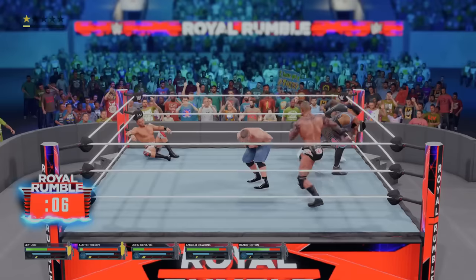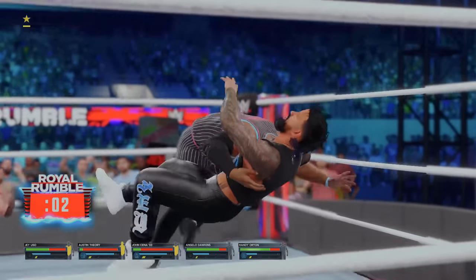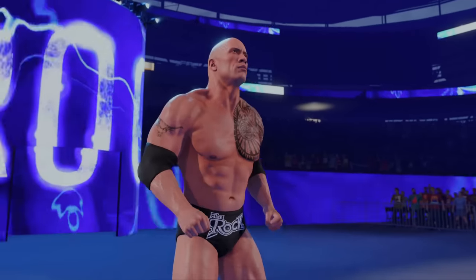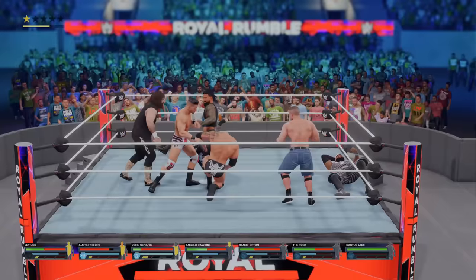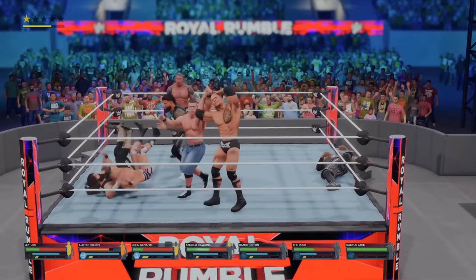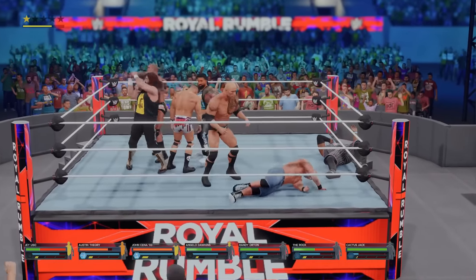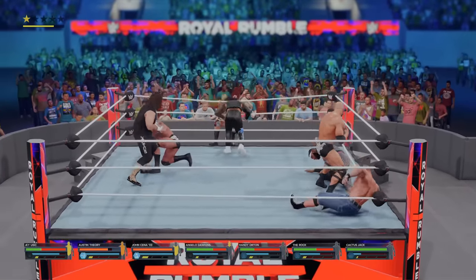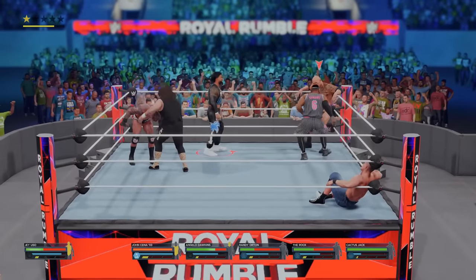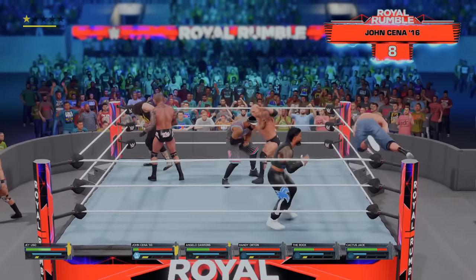Randy Orton is in at the number five spot. This ring is filling up quickly. We have entrant number six incoming after the DDT. And The Rock, the people's champion, is in the Rumble. I need to get an elimination and some upgrade points. I'm thinking Austin Theory is a good candidate — he's been in the match since the beginning with us. Somebody just has to leave us alone with enough time to eliminate Theory. There it is, eliminating Austin Theory. Entrant number eight: another John Cena, this time of 2016.